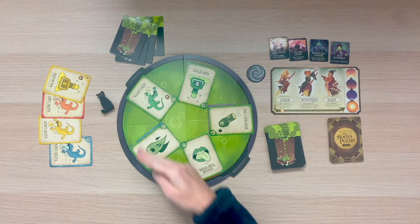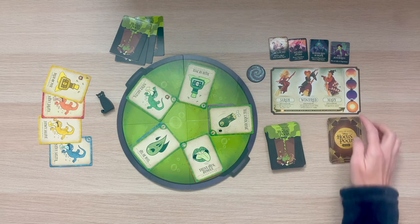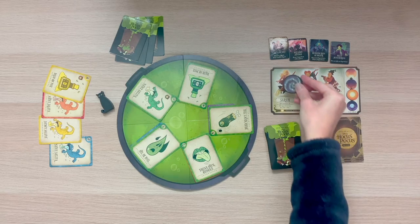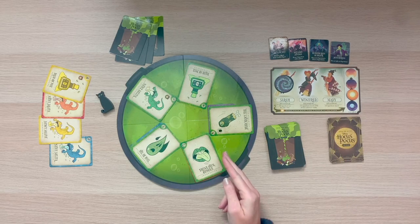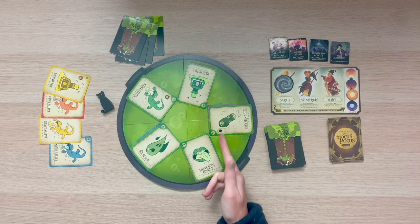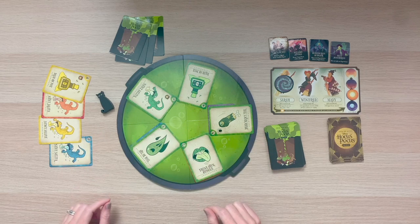If the top card of all five piles in the cauldron match, either by color or type, then one of the witches is going to be stunned. Each time this happens, you're first going to move the sun up one space, then put the stun token on the specific witch you stunned. For this example, since they're all the same color, that's going to stun Sarah. Keep in mind, it doesn't matter which of the sisters is stunned — you may stun the same witch multiple times. Once a witch is stunned, the round ends immediately, so if the ingredient you played had a special icon, that is muted and you disregard it.